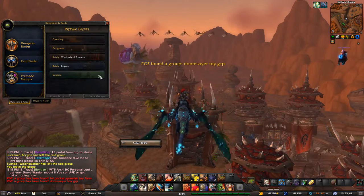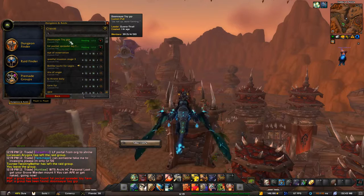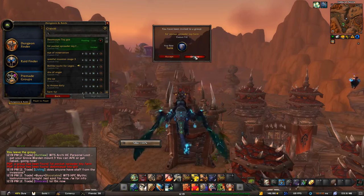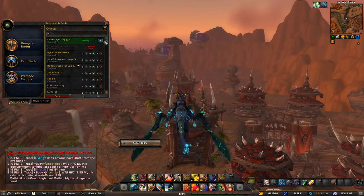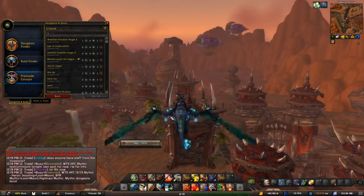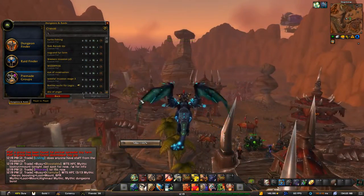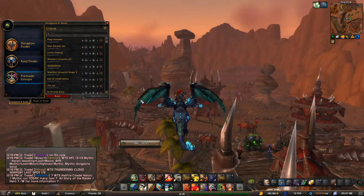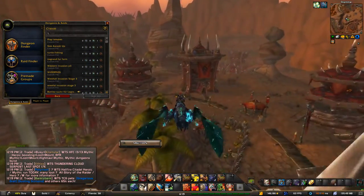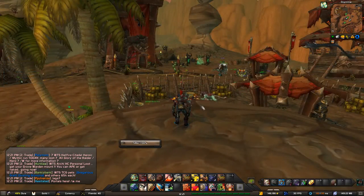Looks like it's already done — you just leave group, that's it. The queue puts you back in automatically. You do not want to accept any of the ones that say 'farm' — this one says 'toy group' and it's not up, so decline it. Any of the ones that say 'farming' or 'farm' just go ahead and skip. There's no real need to keep them going; you do not want to be in a farm group, you just want to let other people farm.